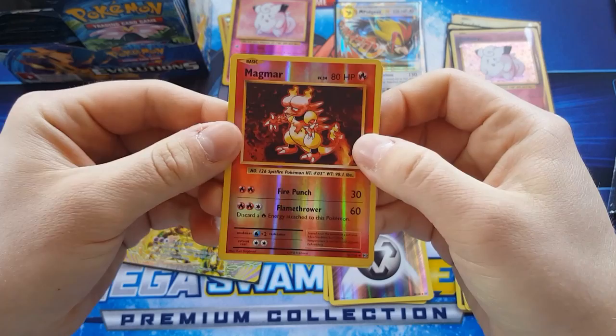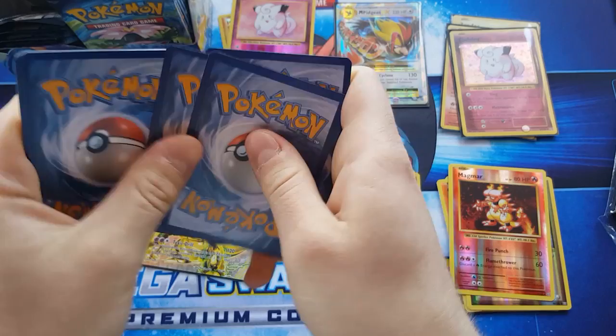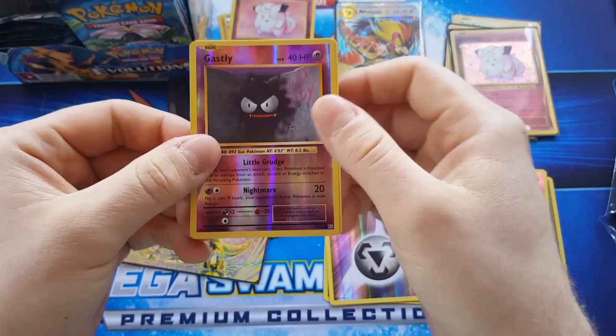Magma reverse and a Dugtrio regular rare. Need a few more holos of those — spirit link, Metapod, Gastly reverse holo, and an Electrode regular rare.